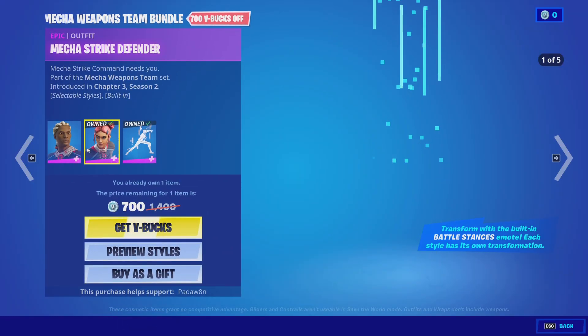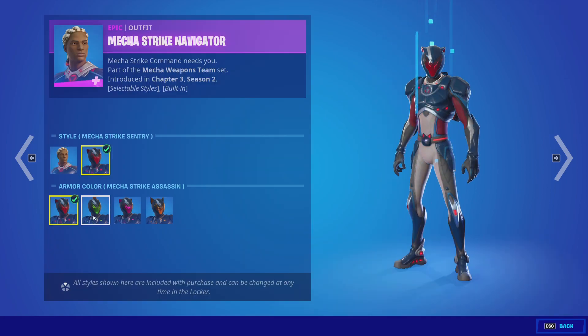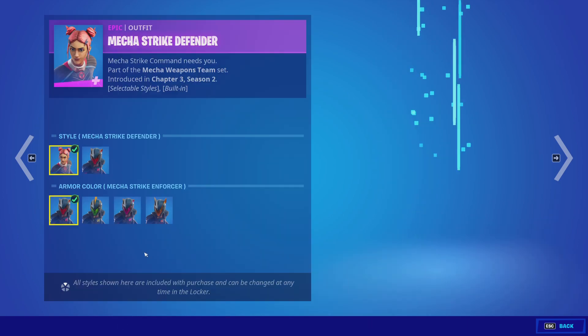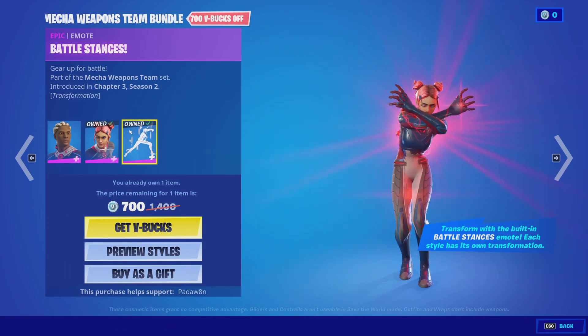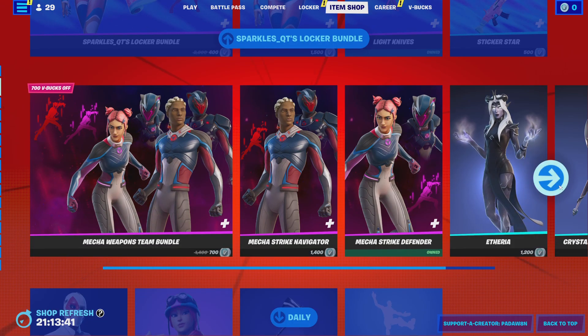We got the Mecha Weapons Team Bundle with the Mecha Strike Navigator. I thought this would have been exclusive for the live event, but apparently it's not. This has eight styles, and so does this. That's cool, and the Battle Stance emote, which puts the helmet on I think.